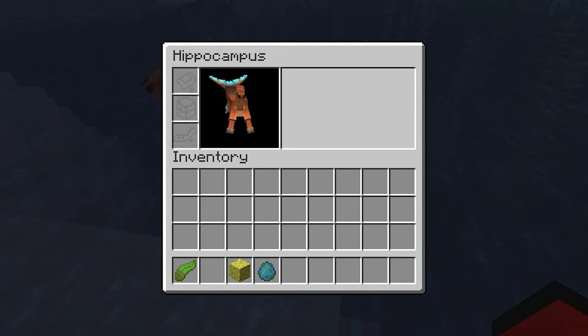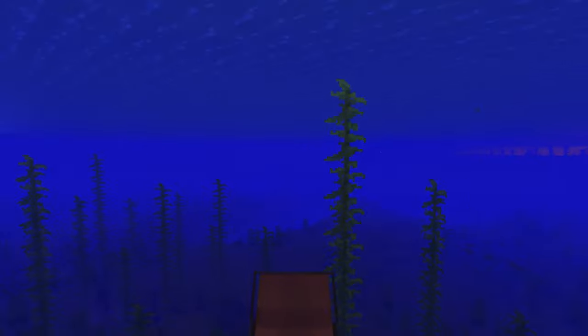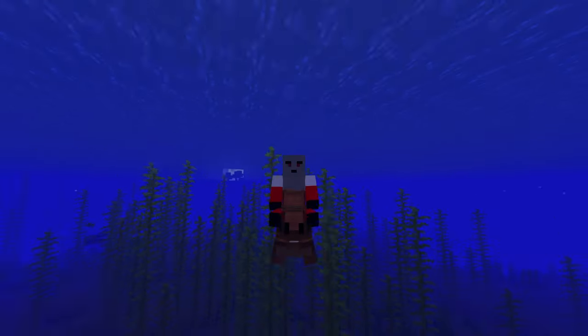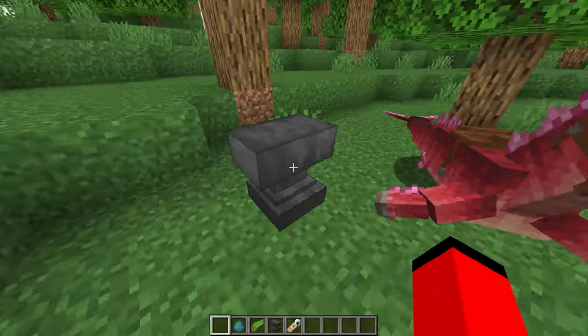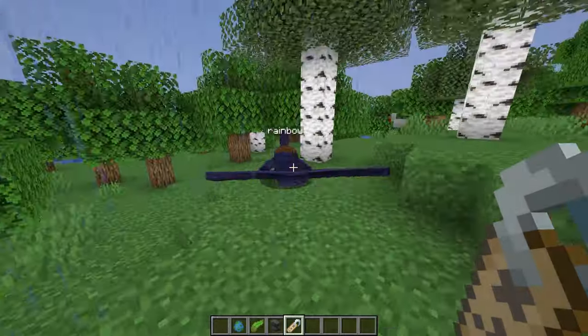Tamed hippocampi can be saddled, carry chests, and be equipped with armor. While riding the hippocampi, it will swim up or down depending on where the player is looking. Spacebar makes the hippocampi jump if it's on dry land. Hippocampi are faster than boats and sea serpents and also allow you to breathe underwater. A hidden fact not many people know is that when you name a hippocampi 'rainbow' the same way you name a sheep 'jeb_', it will make their color change.